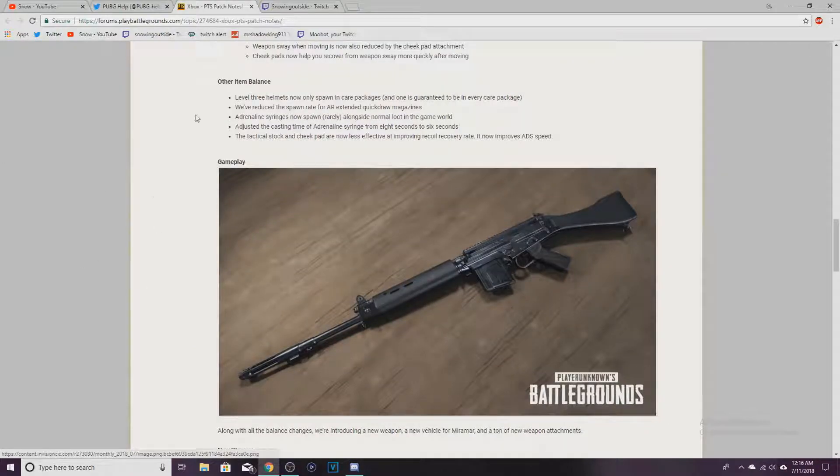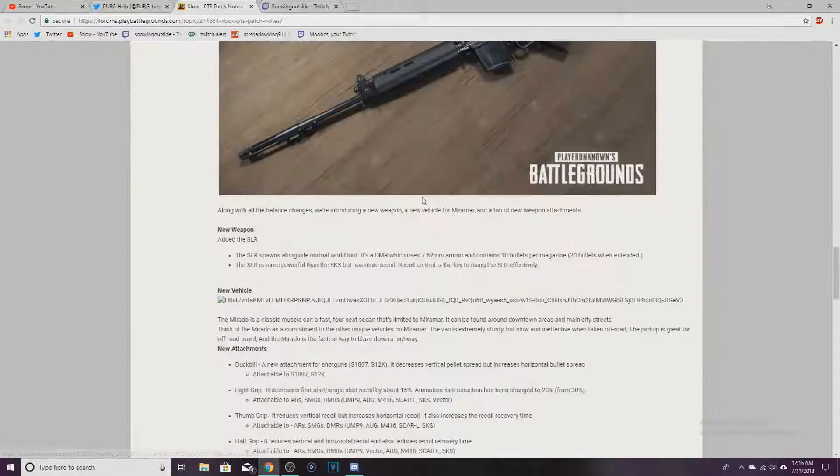The SLR — this is what I'm excited for, I want to use this gun. New weapon added: the SLR spawns as normal world loot. It's a DMR which uses 7.62 ammo, contains 10 bullets per magazine, 20 when extended. The SLR is more powerful than the SKS but has more recoil — recoil control is key to using the SLR effectively.